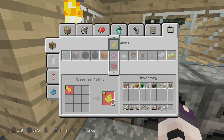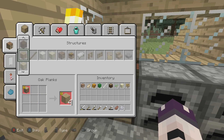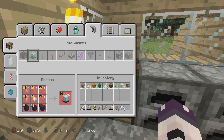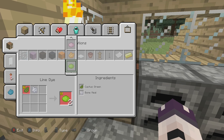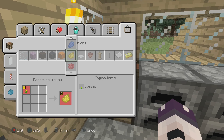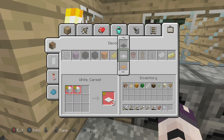Pink dye, rose red, magenta, dandelion, light grey, pink, orange — is that it? Cactus green — how do we make cactus green? Well I'm very confused. There's literally no option for it.